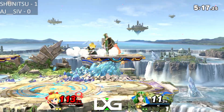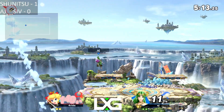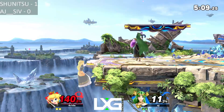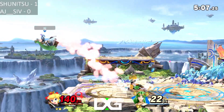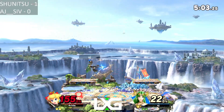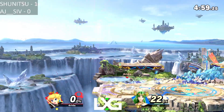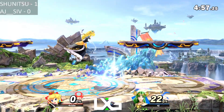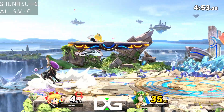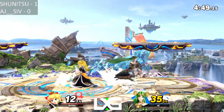Good dodge there by Shunitsu, and nice there by Arjun — just getting that really good lead at the start. Good explosive flame from him. Still keeping Shunitsu at ledge — Shunitsu is still not comfortably on stage. Reset to neutral. Arjun catches him with the explosive flame again. That move has worked really well for Arjun so far — Shunitsu just not expecting it in that position. One of Palutena's strongest moves, just to put pressure on people, make them make the mistake and then capitalize on it.